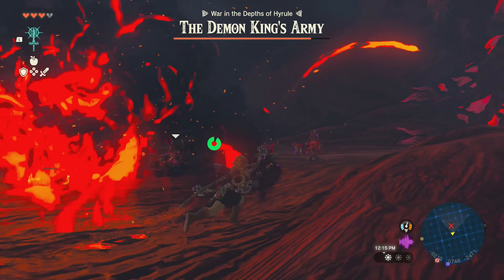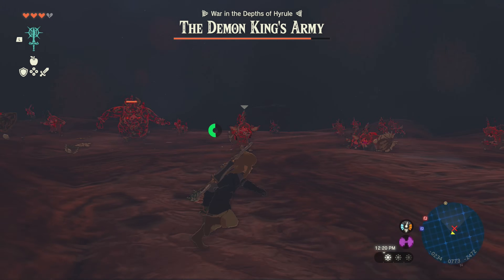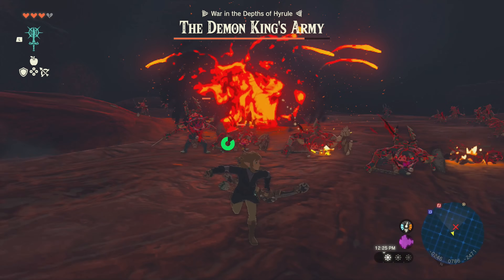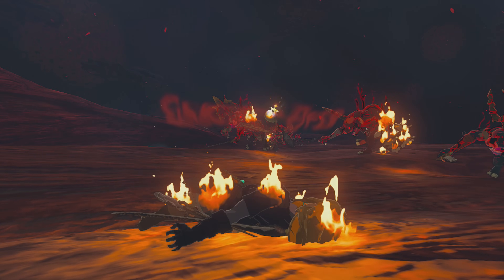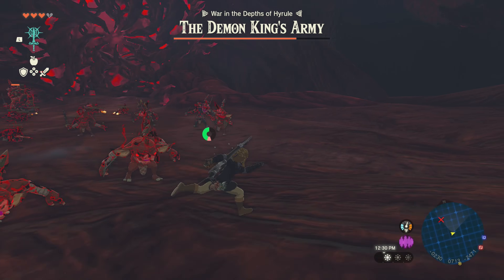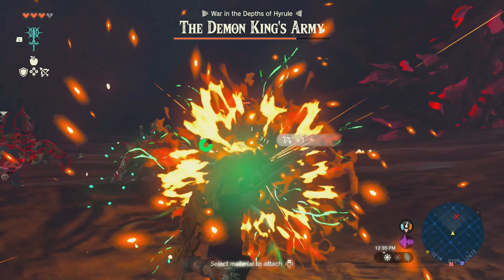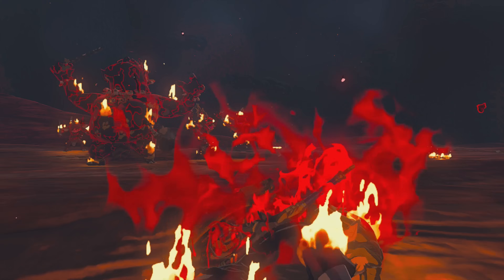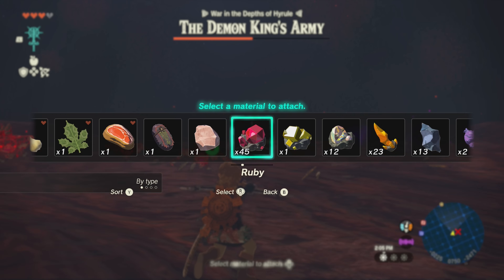By far the Demon King's Army was the most annoying part of this run. The Bokoblins would not give me enough space to shoot my bomb arrows, and most of my deaths were caused by poor calculations and lack of space. After watching some speedruns on YouTube, I learned that rubies produce a much larger explosion of fire that helps take care of big crowds. I simply had to keep my distance, find openings, and not get caught in the crossfire. It took a while to find the sweet spot, but once I did the rest was smooth sailing.